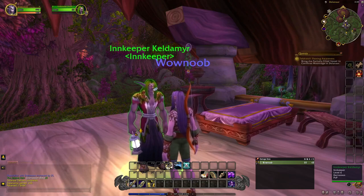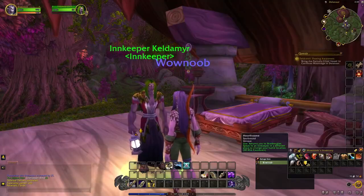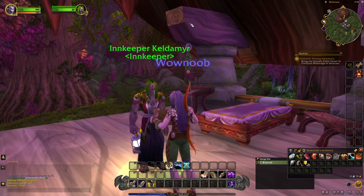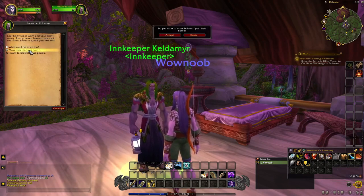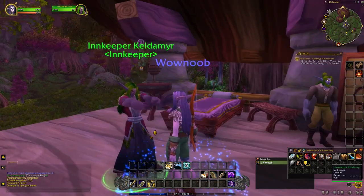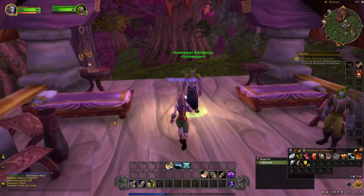When we mouse over the innkeeper, you can see a little hearthstone logo. In your backpack, you can see we have a hearthstone — right now it is set to Shadow Glen. Any new character you make will have it set to your starting zone. So if I were to use my hearthstone now, it would take us back to Shadow Glen. But what we want to do is talk to the innkeeper and say 'make this inn your home.' It'll ask if we're sure we want to make Dolinar our new home, and we accept. Now our hearthstone is set to Dolinar.